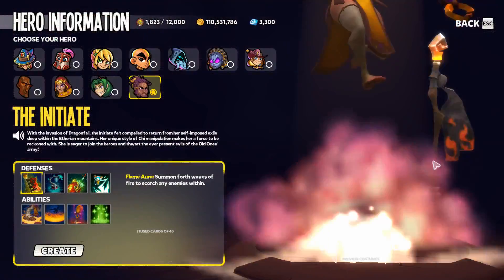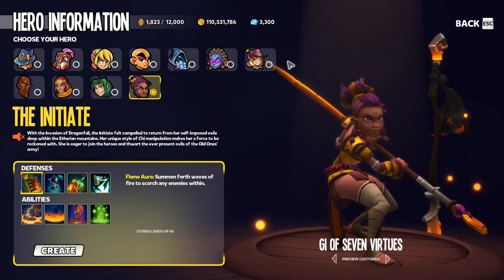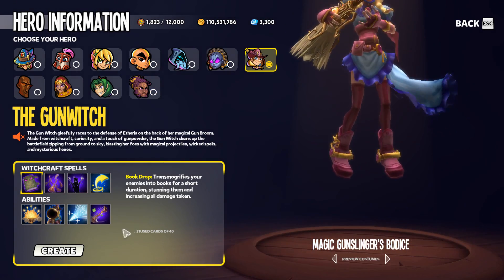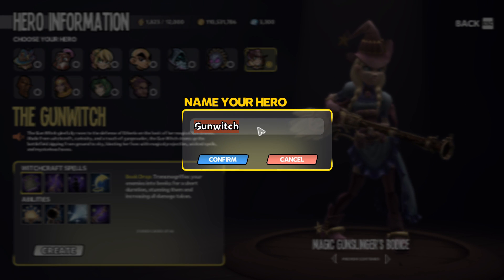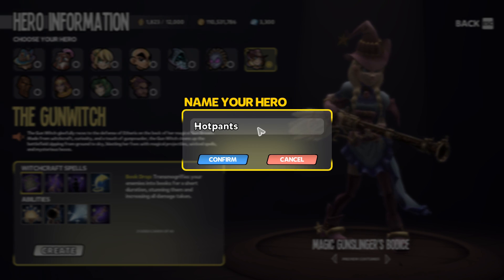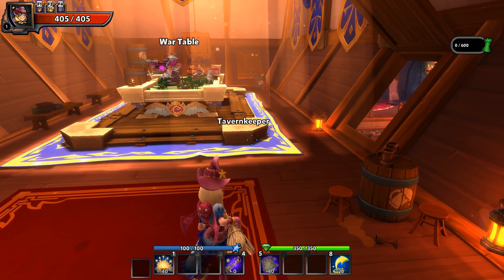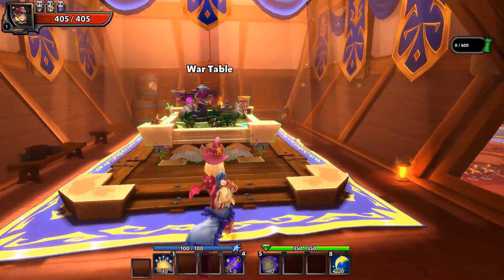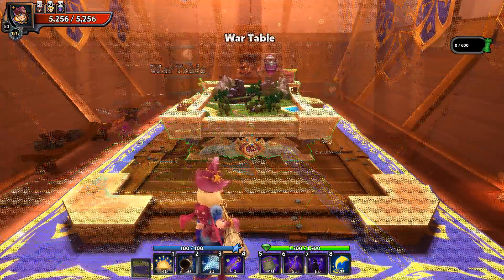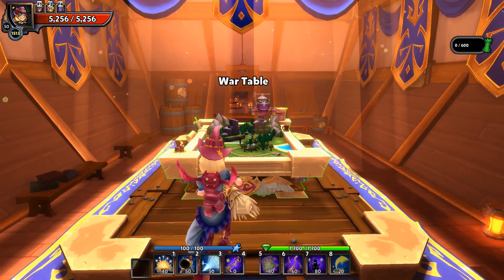Once we get to level 50 we all have the hankering for a new hero, and you've saved up all those defender medals — so why not go ahead and start a new one and head on in. Depending on which chaos trial you do depends on how much XP you're going to earn and how fast you're going to level. Most of the Chaos 7 runs will get you from 0 to 50 within one run.